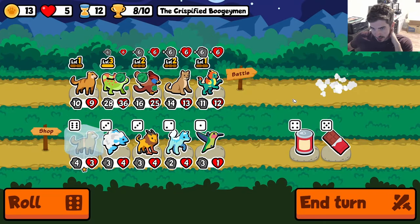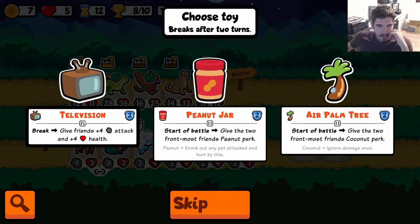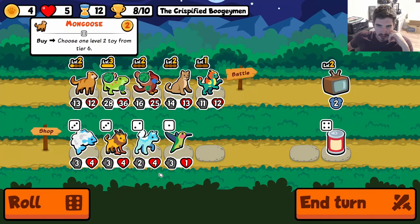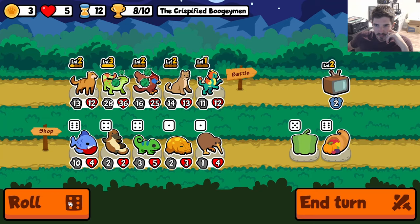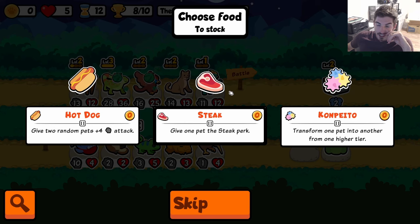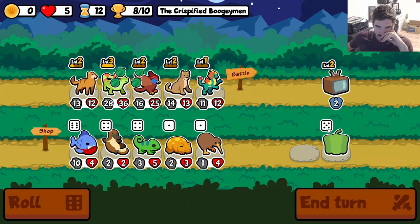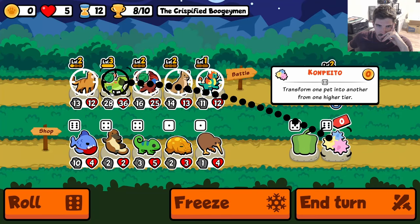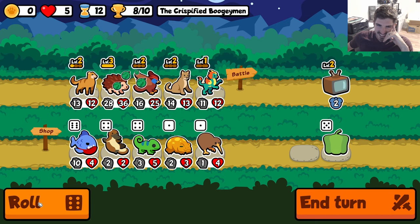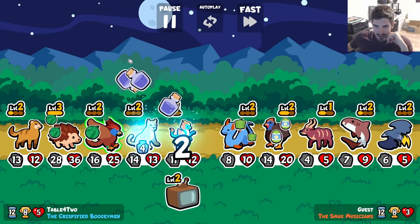We get a chocolate in the next shop — ready for our Mongoose level up, that's incredible. Might as well just throw the Mongoose on here. Let's Cornucopia and see what we get — a Corn Pato? I don't really love the other two, maybe we send it and see what we get. We like the abilities of all of them. The hedgehog was not it — that was not the goal in mind.